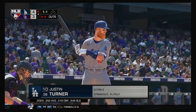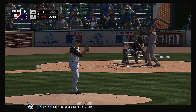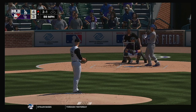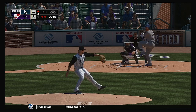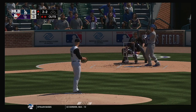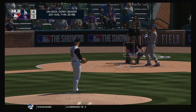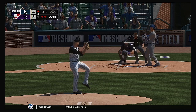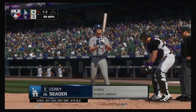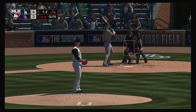Bases empty with two gone and digging in at the plate, Justin Turner. No offer on that one — two balls and a strike. Two-and-two. Trying to send him packing for the second time, working the outer half, but that one's wide for ball three. Corey Seager would be next. This pitch is taken for ball four — so the Dodgers able to extend the inning with two away. Runner at first with two gone.